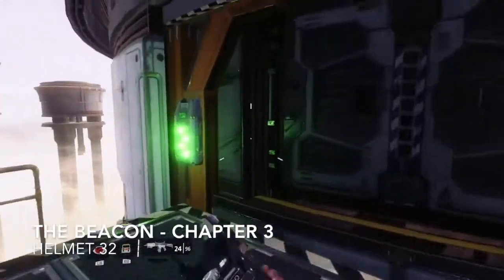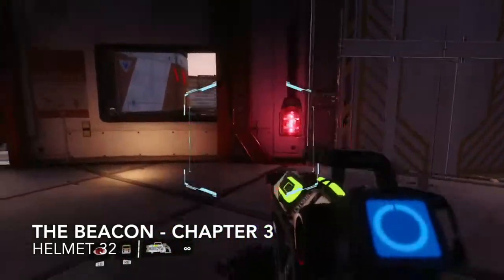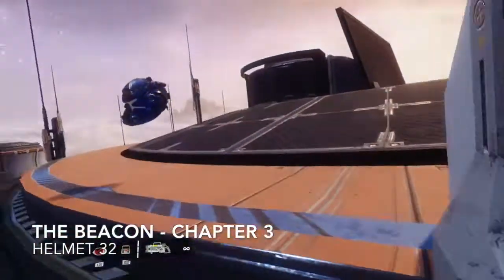Once you land, go up the stairs and activate this door with your arc tool. Head on in, up the stairs, activate that one with your arc tool, and you can see the helmet up on the roof. Number thirty-two complete.